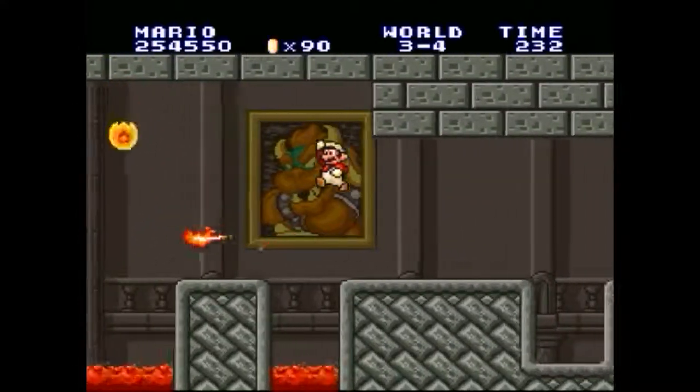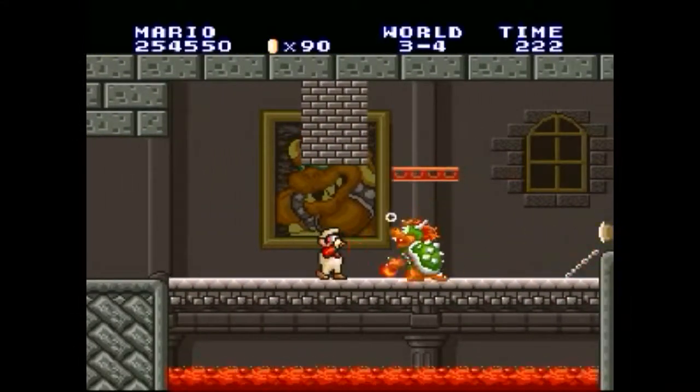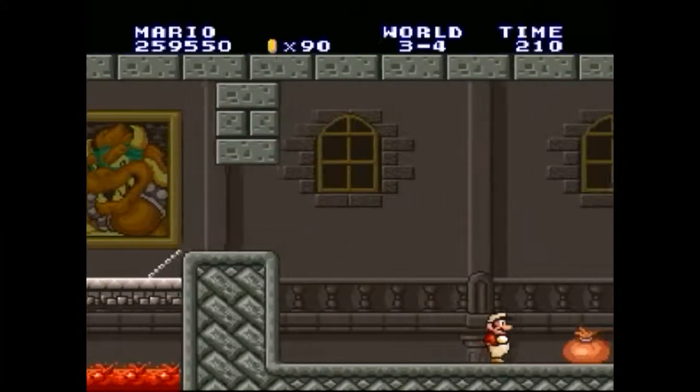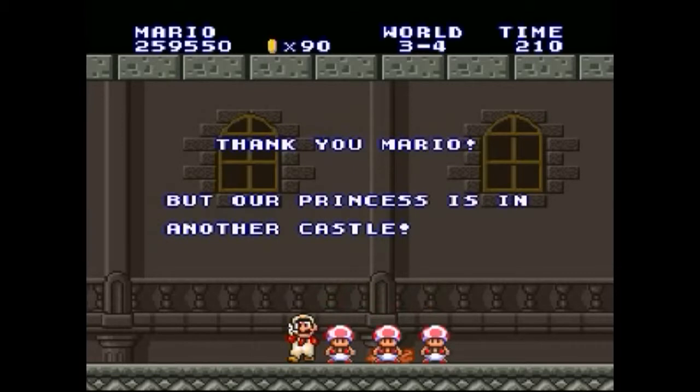I forgot to mention this already — you have a ducking animation, or just duck in general, which helps you avoid enemies. And see there, that was actually a Buzzy Beetle, not a Goomba. If you touch the axe, the bridge doesn't fall down but you still won the level. And look at that — three toads this time instead of two. Well, that does it for this part.